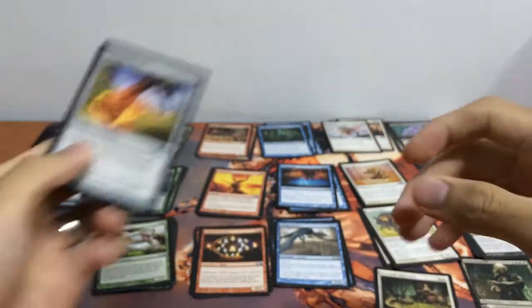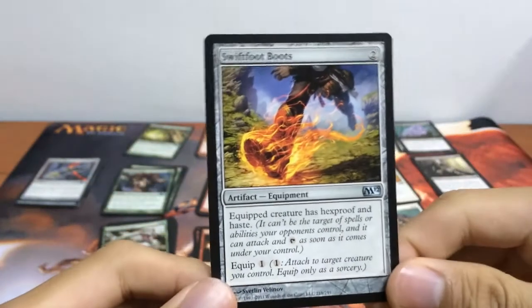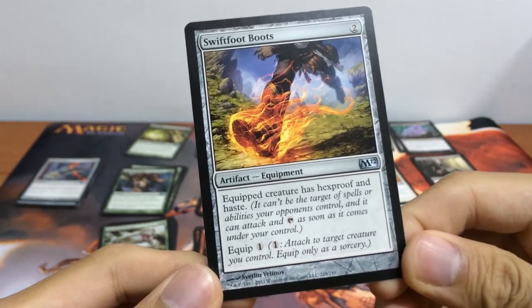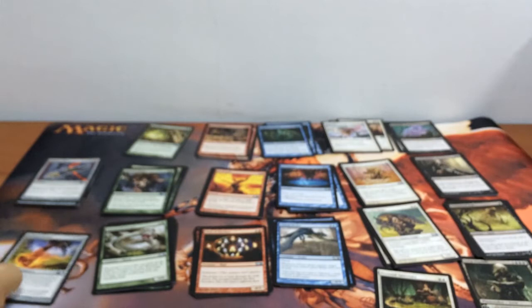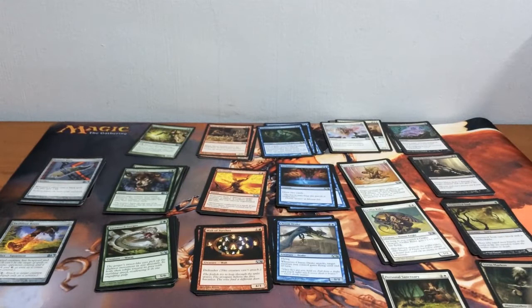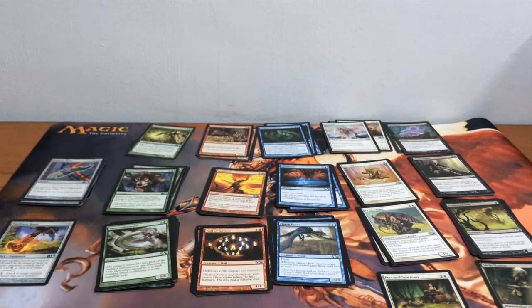For our only useful artifact, we have our Swiftfoot Boots: equipped creature has Hexproof and Haste. So let us know what deck you'll be building out of the card pool — leave us a comment. We'll see you in a minute while we build our deck.